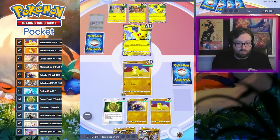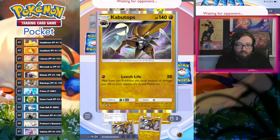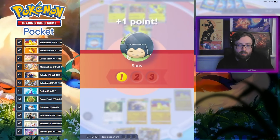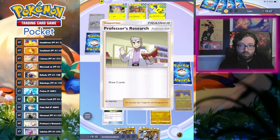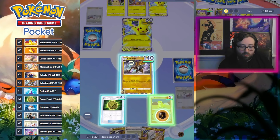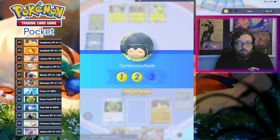They're going to kill my Sandshrew and then I get a revenge kill with Kabutops. Kabutops looks so cool, man — I've always loved this Pokemon. Big rip for Sandslash. Drawing two — don't mind if I do. Another draw two and a Marowak. Big weakness here — knock out the Pikachu. Puts them in a pretty awkward spot.